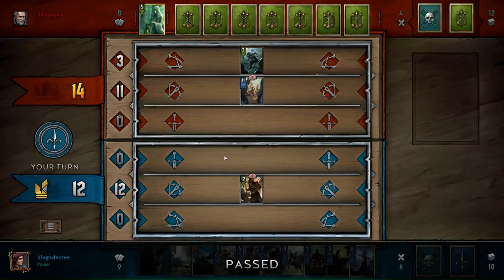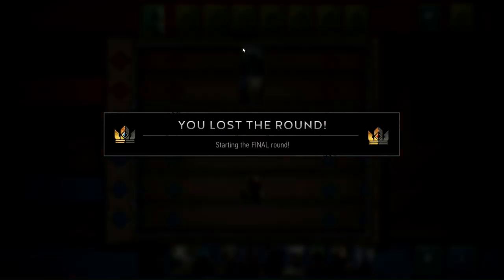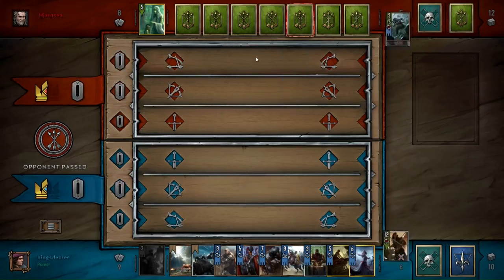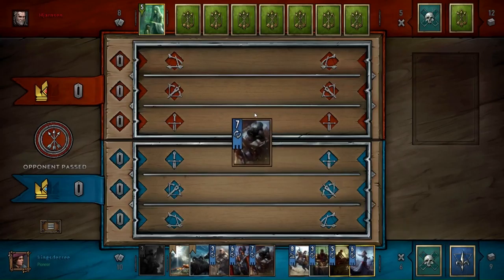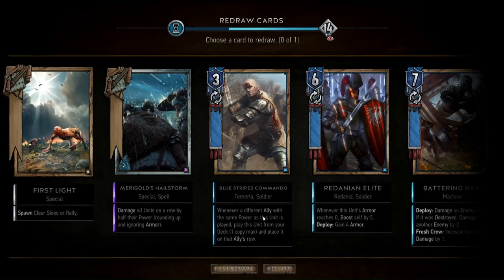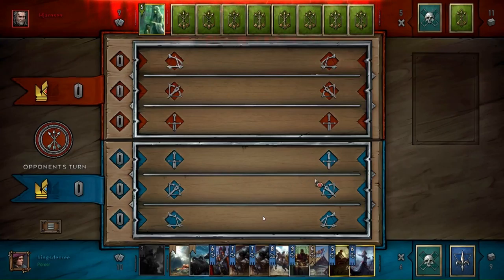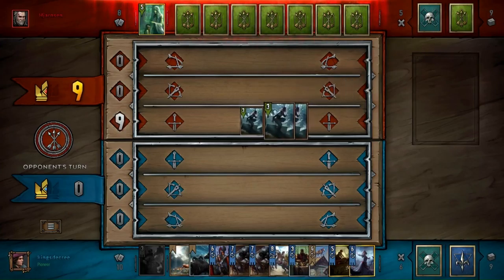I believe that's the mulligan one — I always get this one and the other one mixed up. That's someone who was usually a mulligan away; he must have gotten it into his hand after he mulliganed something else. So I'm in a bit of a predicament — I have Roach and Blue Stripes Commando in my hand. I mulliganed it away and then got Roach. Usually you're supposed to play something like the Witcher in round one so you can get Roach out of your deck that way.